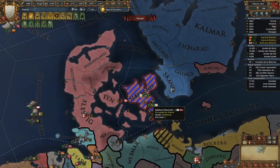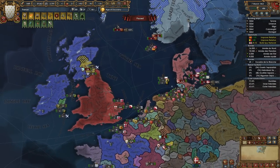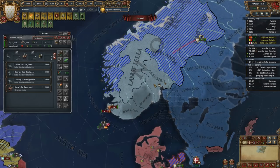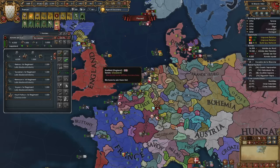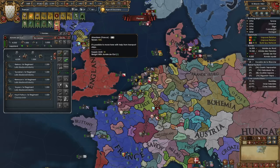As far as the naval league goes, they do have 12 galleys here; we have two heavies but Norway's got three heavies. That's a lot of galleys — I think engaging them would be foolish. I do have some galleys being built, but in the meantime we just need to get down here and siege some of that stuff down.